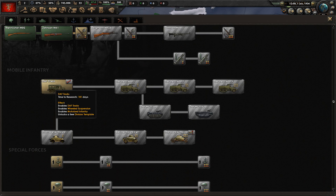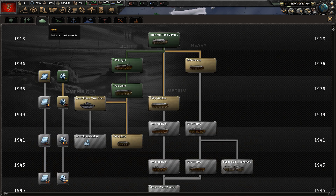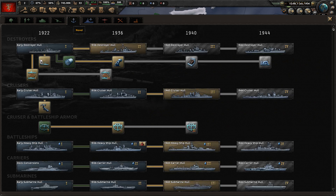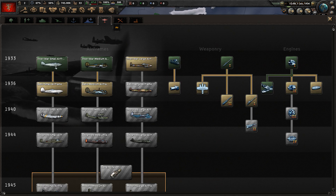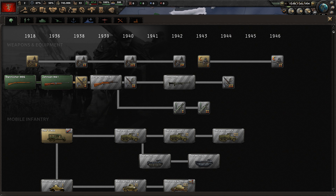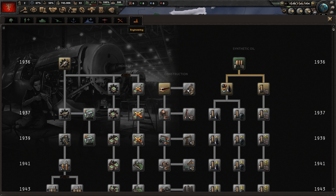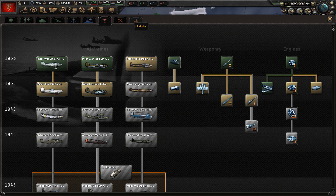Going to the Tech Tree, it's basically just like vanilla HoI4. The Lannisters appear to be using something like the Mannlicher M95, so it resembles that interwar era. We are using the vanilla HoI4 tech tree.